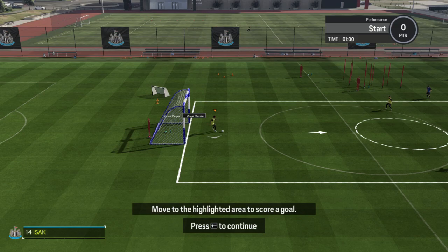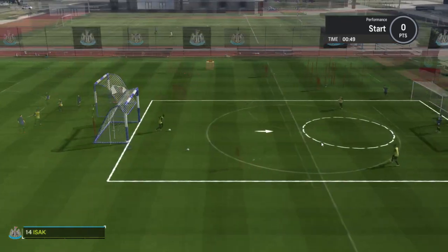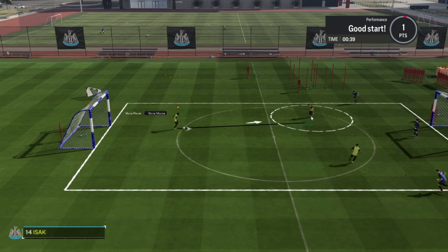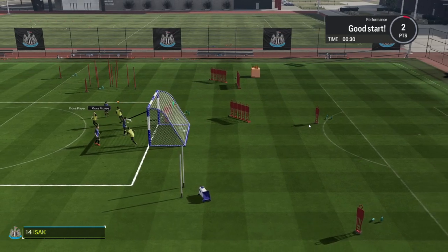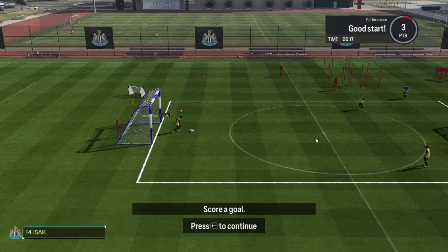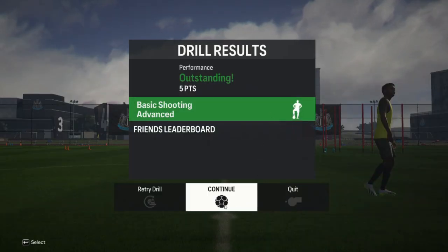What's next — move to the highlighted area to score a goal, which is the left mouse button. Not doing very well at this one. Here we go — one goal. You can see the line in it. Not too tricky — outstanding, 5 points. Next one.